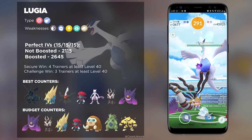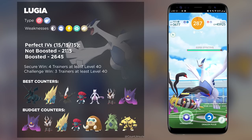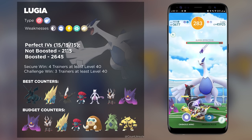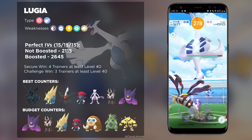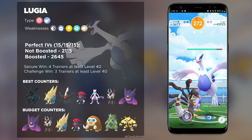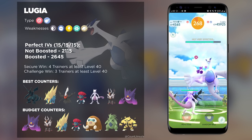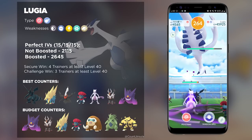Lugia is a Psychic and Flying type Pokemon, which means it's only going to be boosted by one weather type, and that is Windy Weather. So if you're looking for a weather boosted Lugia, that is when you're going to want to go out and raid this boss. In terms of Lugia's movepool, there's not any that's going to be a major threat. But if you are going with Gengar, you will want to watch out for Extra Sensory and Future Sight, considering that they are one of the most powerful Psychic type move sets you can go up against.